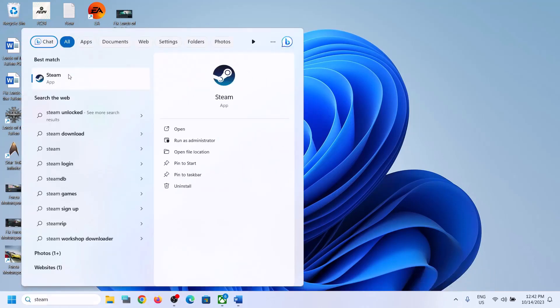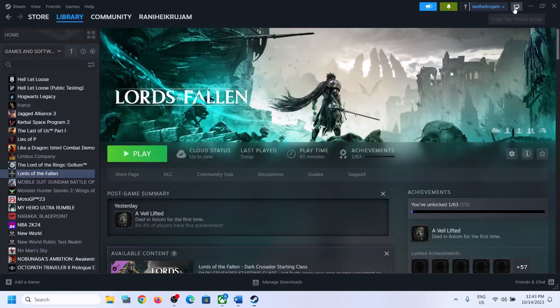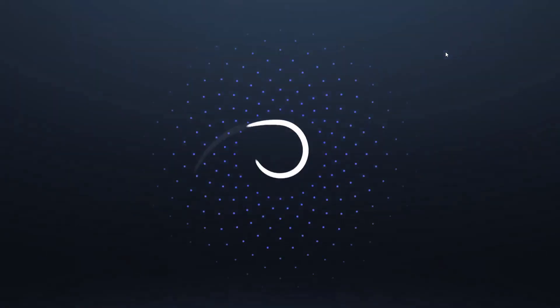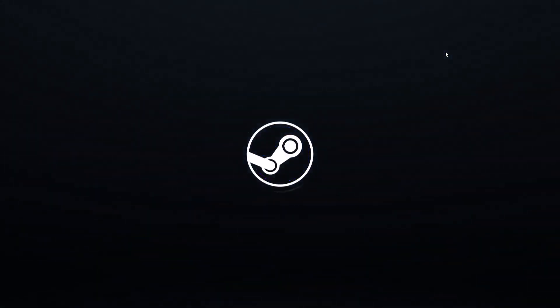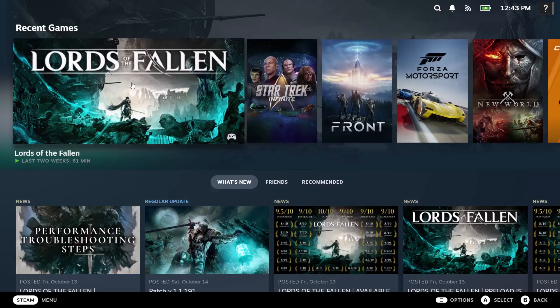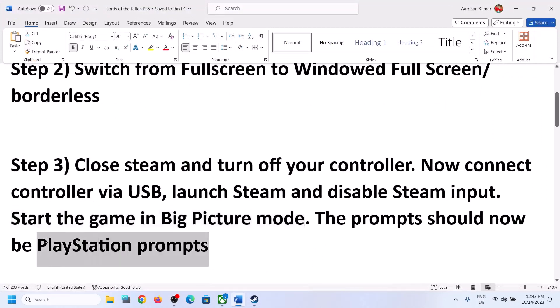Once Steam is in Big Picture Mode, you can launch the game and then check the controller — it should now show you the PlayStation prompts.